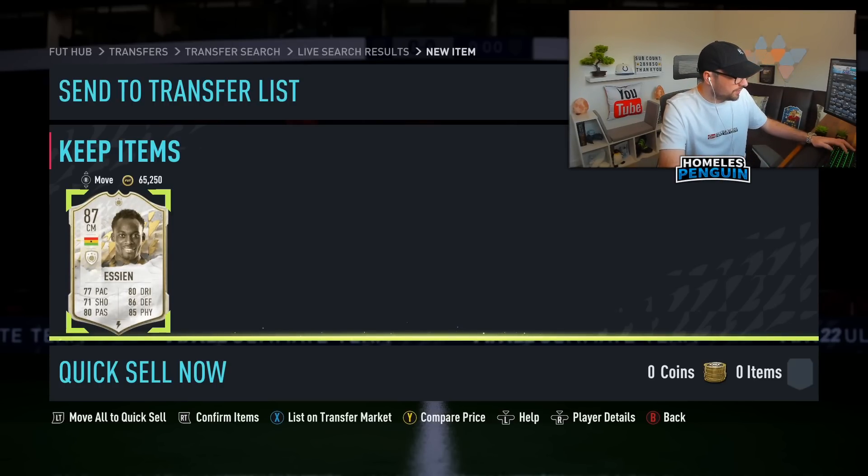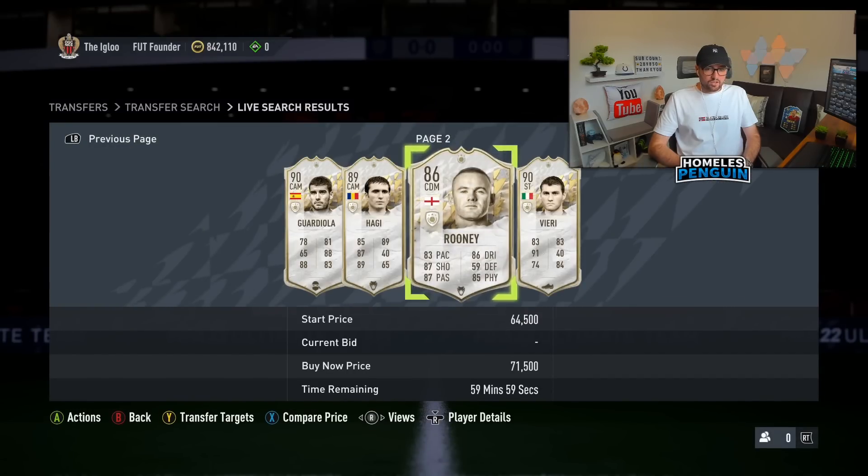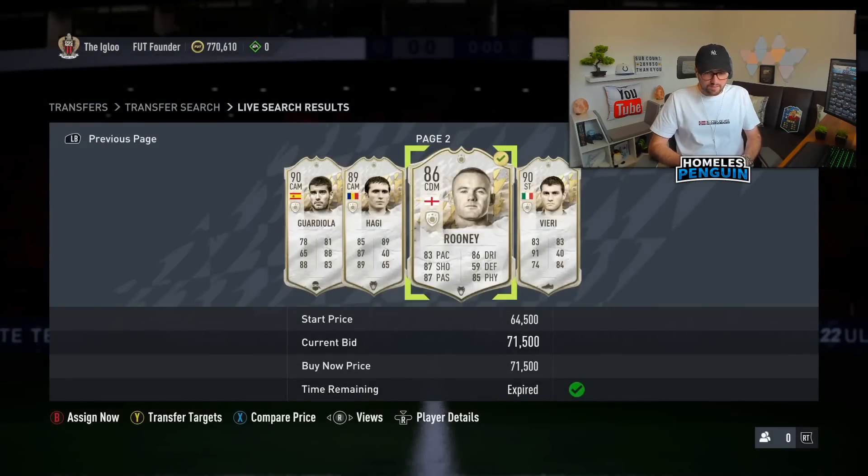Unless he's down in value right now — which I don't think he is, I reckon he's generally around 80k. Foot Bin says 79,500 but he's been selling in excess of 85,000 today — 89,500 there. I'll list it up for close to 90,000 coins; if it doesn't sell I'll bump it down to 85k.